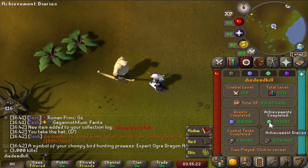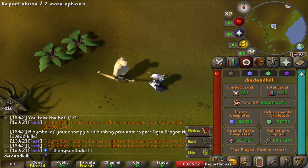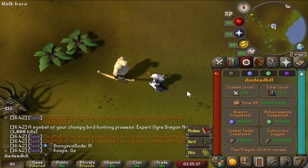Let's talk to Rantz to claim our hat. We will get all of the hats that we already unlocked, and there we have our newest Chompie hat — the Expert Ogre Dragon Archer. 3000 kills, one more to go. And we have green-logged Chompie Bird Hunting. This took about 4 hours to do, so actually not that bad. If we get the last 1000 kills it will take us about 5 hours total.